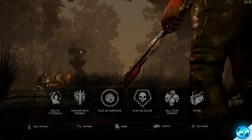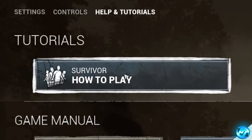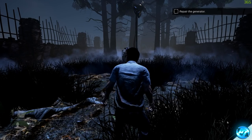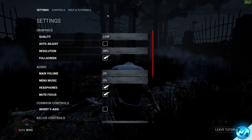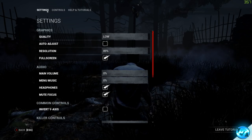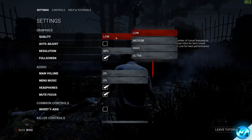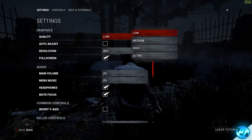To tweak the game properly, I'd recommend going over to the help and tutorial section and selecting the survivor how to play. This loads a decent demo map which we can use to further tweak our settings and see the effect on FPS and visual quality in a real game environment. Once loaded in, press escape, go to settings on the top left, and start by going over to the quality preset.